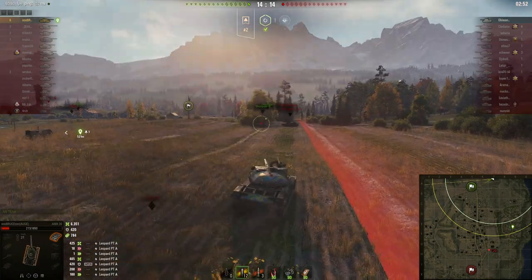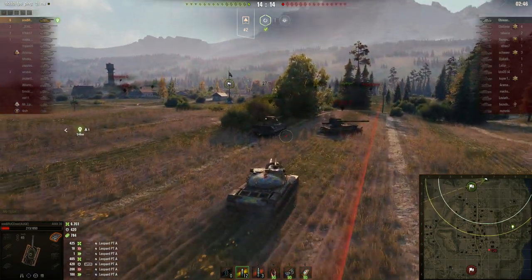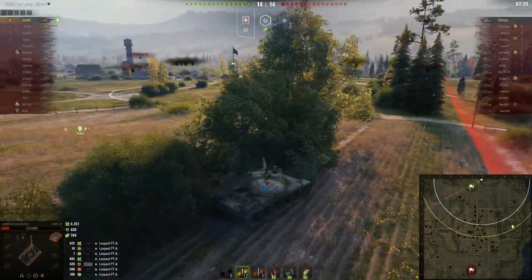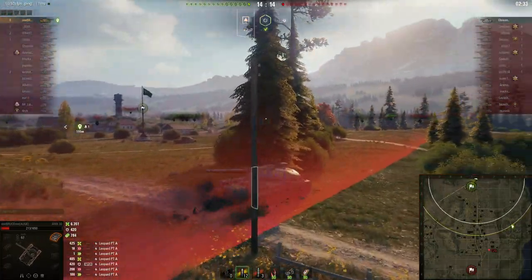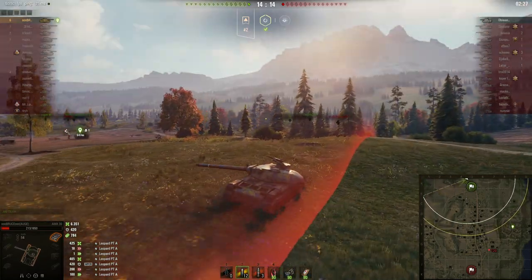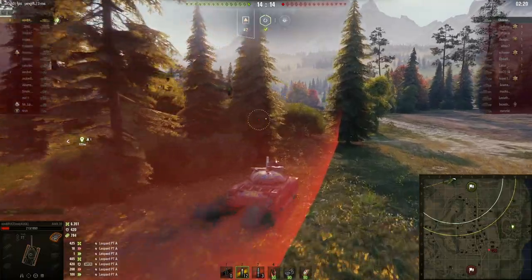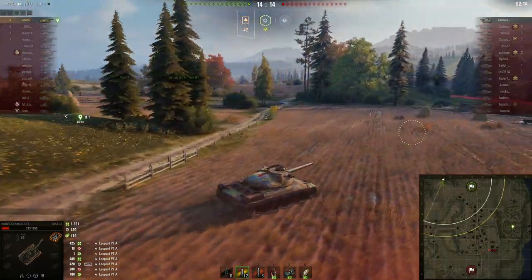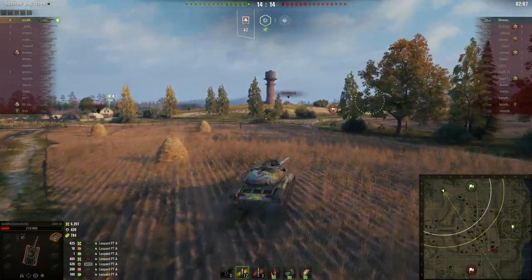6300 damage and now it's a one versus one situation against the T20. We're actually top tier against a tier 7, however we are one-shot even for the T20 because I think he has about 240 alpha. We need to make sure not to get ambushed by the T20. With 6k damage I certainly do not want to waste such a good game.